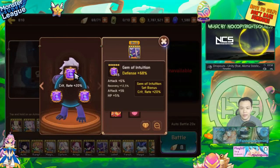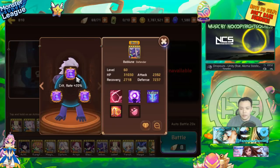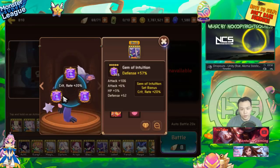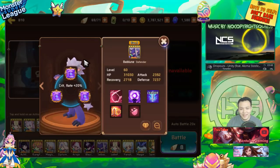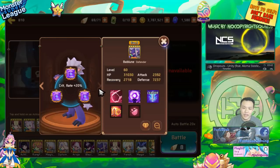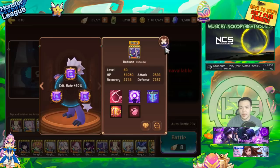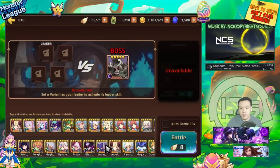He has it gemmed up with defense, defense, crit rate on an intuition set. No crit rate on these two gems, but it is triple square slot — so he is part of the triple square slot master race. It has around exactly 84% crit rate: 50 plus 20 plus 30. That should definitely be high enough, because you want to take advantage of that crit rate for the Dark Monster.